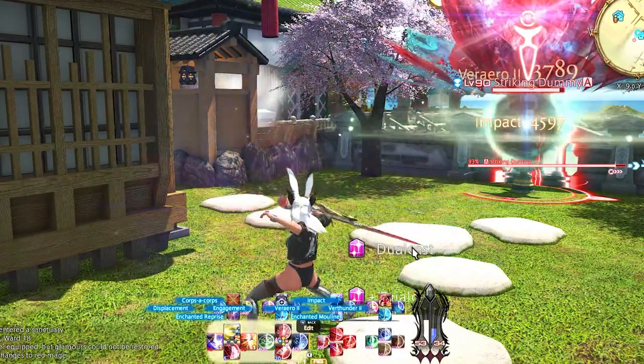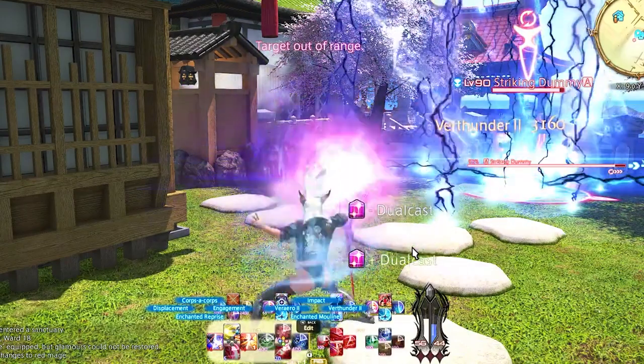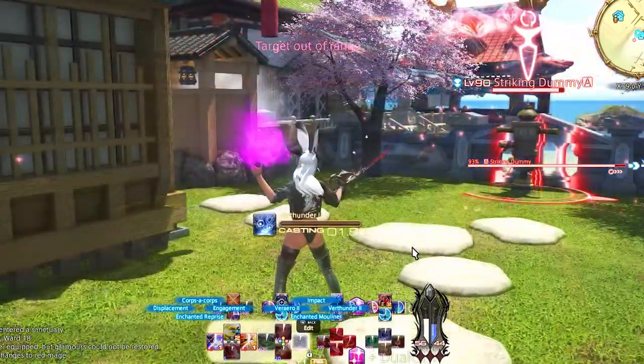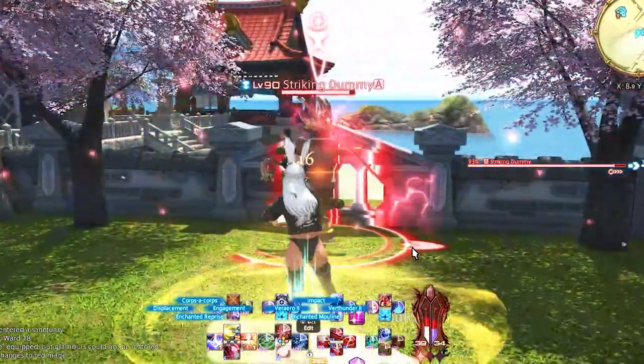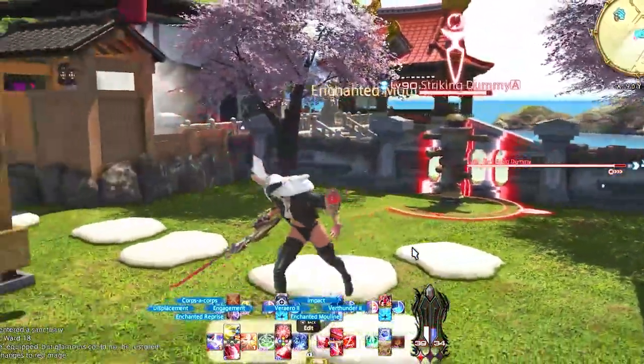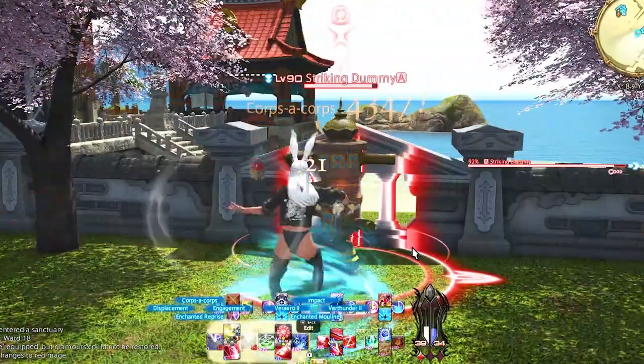Left Trigger 1 face buttons is our AoE combo, and that is Moulinet, Vare Thunder 2, Impact, and Vare Aero 2. AoE is super easy and super effective on Red Mage. You can go from Vare Thunder 2 or Vare Aero 2 to Impact, and then when you have enough gauge, you can spend it all on Moulinet.